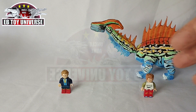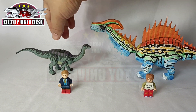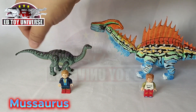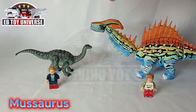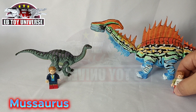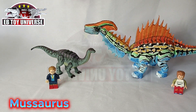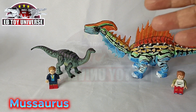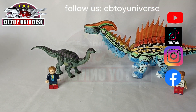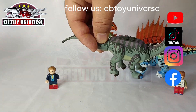Now for our size comparison, let's welcome our first guest — here is the Musaurus. Definitely this is smaller than our Parasaurus. From our Parasaurus, definitely for me Parasaurus will win, even if the Parasaurus is the weakest or the second weakest dinosaur in the game.